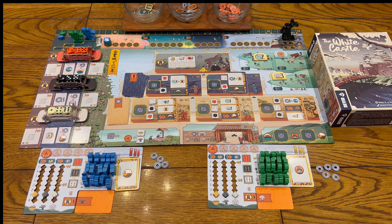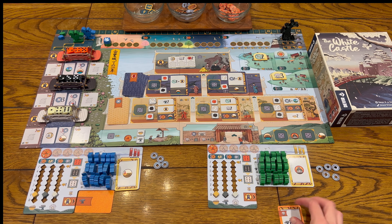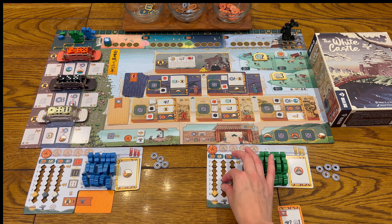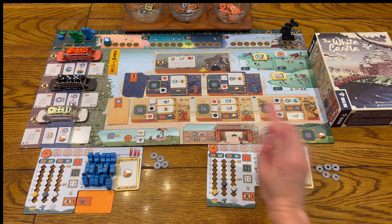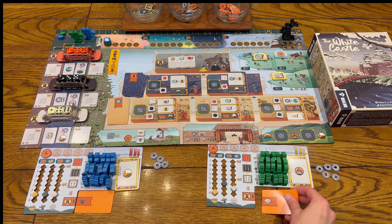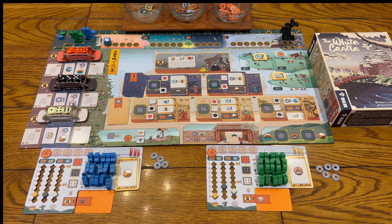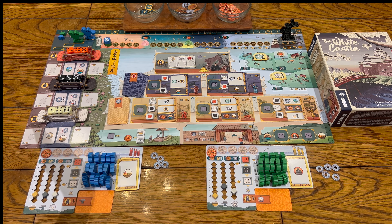You choose your starting resources in reverse player order. The starting resources are on this card — so I get two of those, one of those, five money, and a daimyo. Then you turn this over and put it in what is called your lantern area. You may either take a dice from the left side of the bridge or the right side of the bridge, never in the middle. If you do take the lower dice — because you order them lowest to highest — you can perform your lantern action.